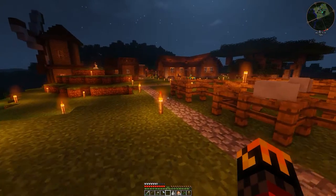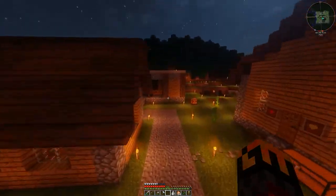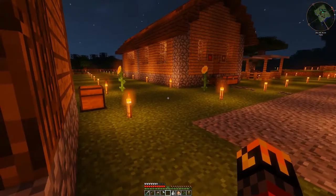Do I have any steel? I don't think I grabbed any. I have dark steel, invar — oh, a block of steel! Hey, that works. Yeah okay, I'm cheating, I don't care.